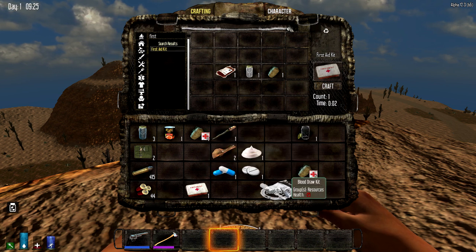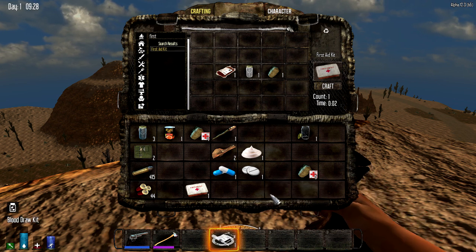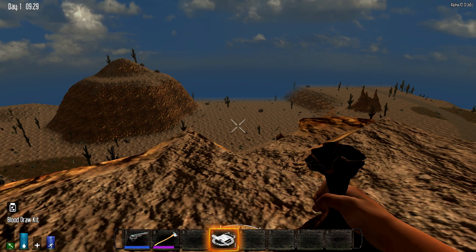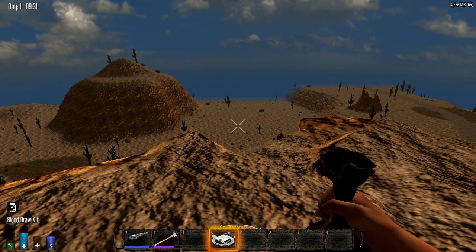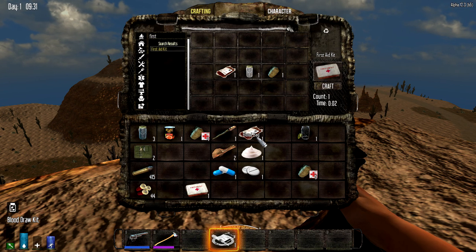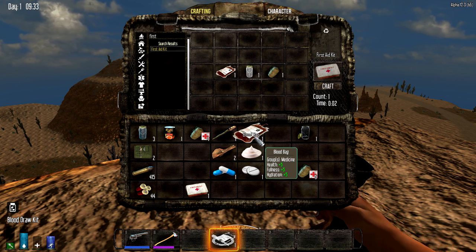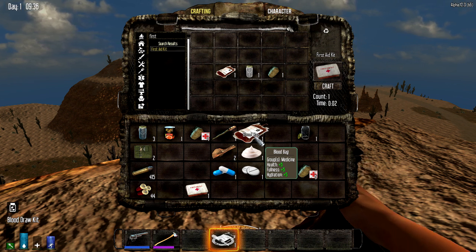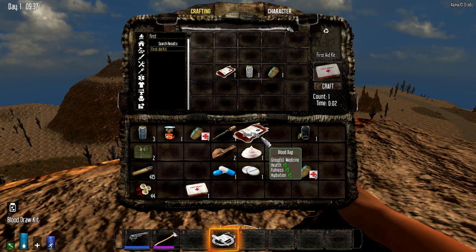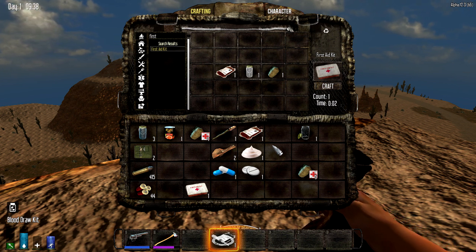Something else you can do is use the blood draw kit, which you'll find on roaming nurses. You can use it to collect a little bit of blood from yourself — you'll hear all kinds of nasty sound effects — but it will give you an extra blood bag. You basically just took your own blood. If you have a friend who wants to take some blood and give it to you, you can use it that way too. Though if you use it on yourself and then consume it, it just goes right back, so it's kind of pointless to take your own blood if you're just going to use it yourself.